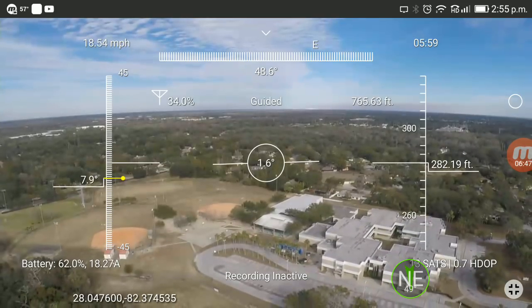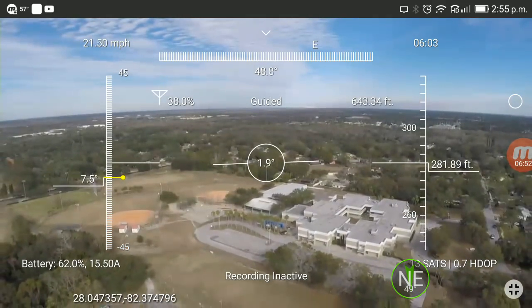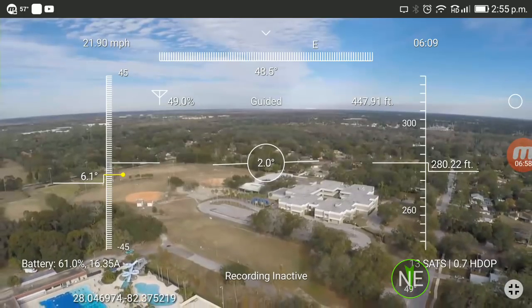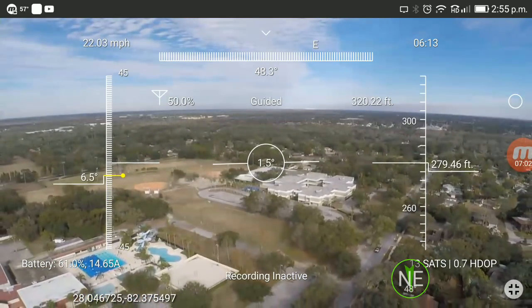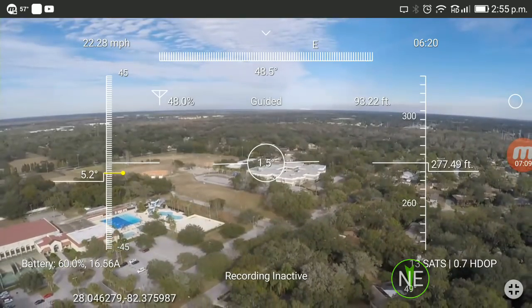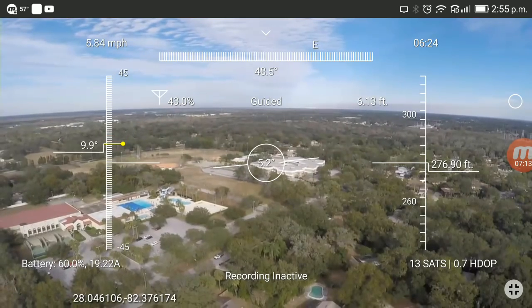Okay, it's coming home. Altitude 282.09 feet, it's coming back pretty fast — actually 21 miles per hour. I can see it now. Heading 49 degrees, signal 34%. Okay, air brakes here in a sec. There it is — nice!